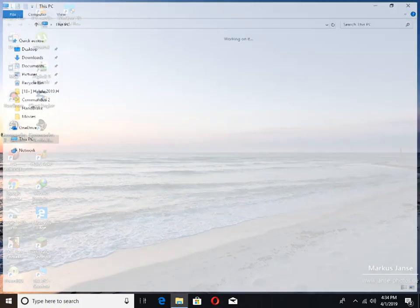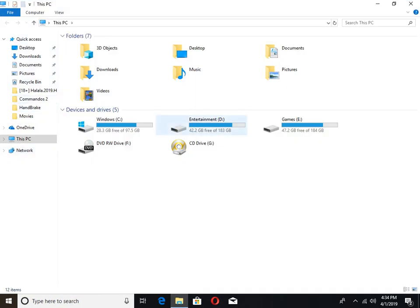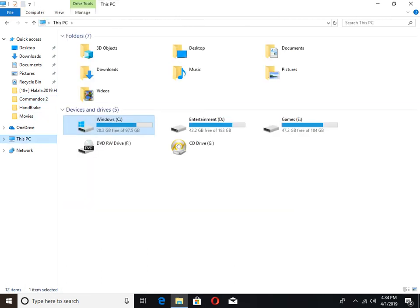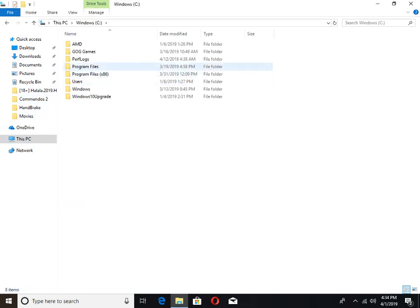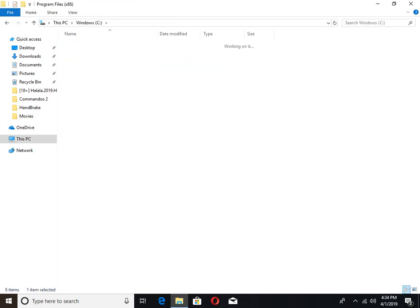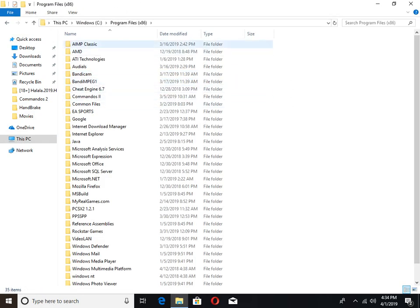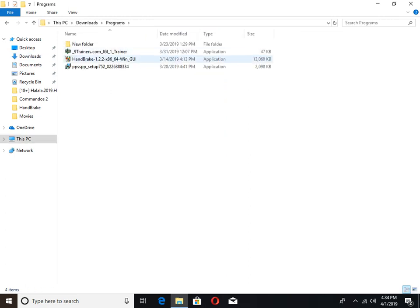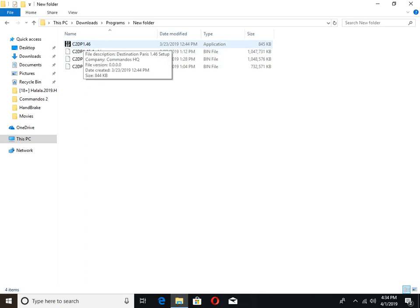So when you have downloaded it, go to where you have downloaded this game. I have just copy-pasted it, but it will go into your Downloads folder. I have downloaded the program — these will be the files, and this will be the application. You have to open it.